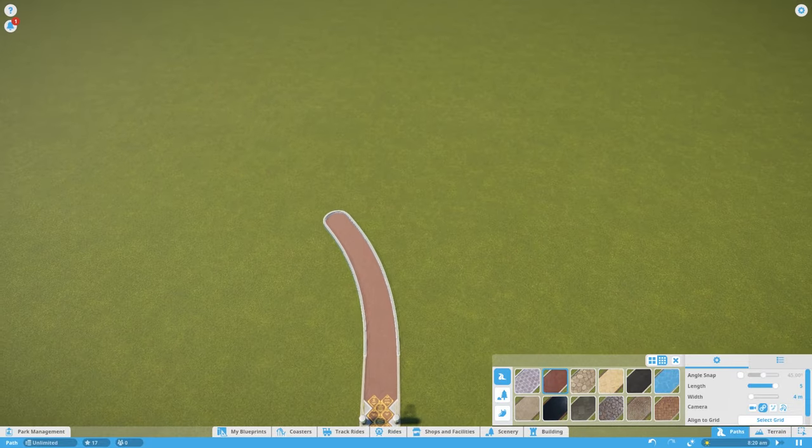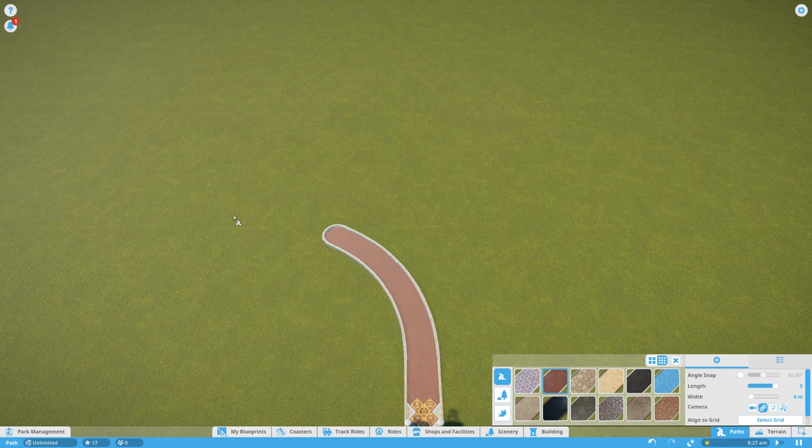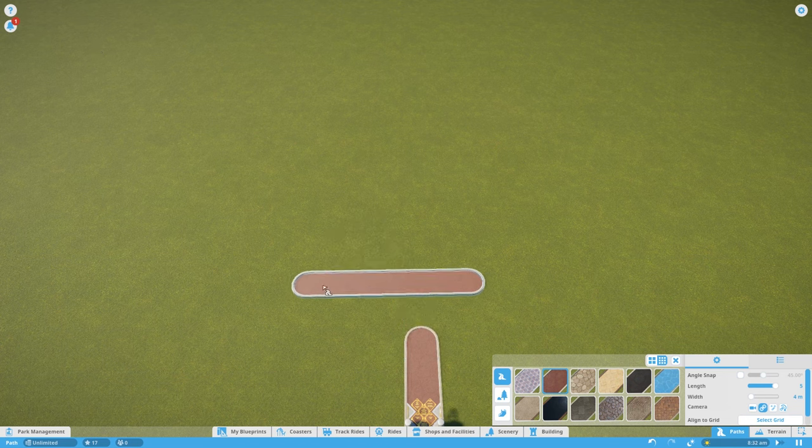Here's the first one: Control. Holding Control means the path will not snap to any nearby path. One of the big problems people have is that they're trying to build paths elsewhere but can't do it, but if you hold down Control you can start doing your own path however you want.